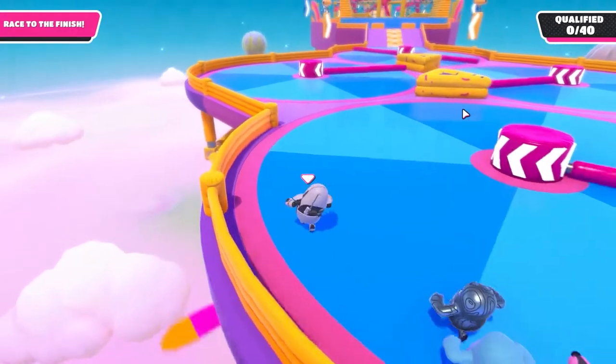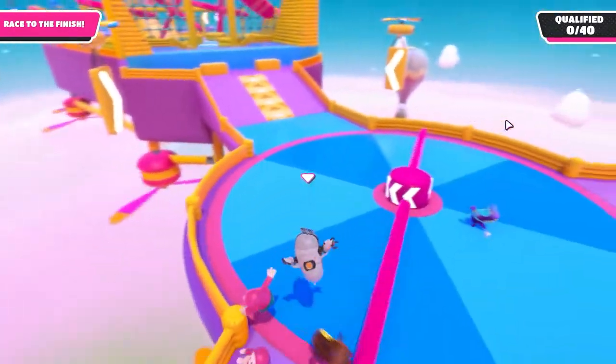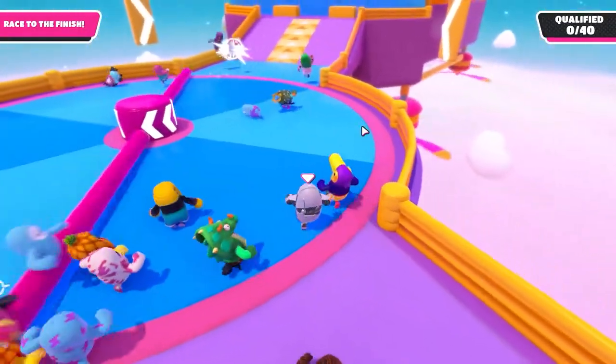Try to line yourself up for a good damage boost from these spinners. Pressing jump right when you're about to get hit can help with giving you some upwards momentum to add to the forward.